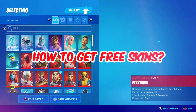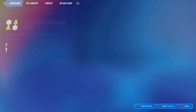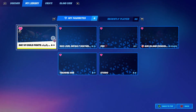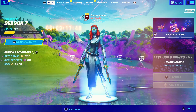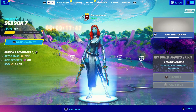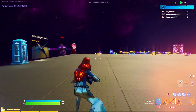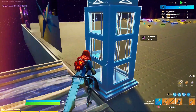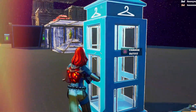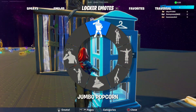Do you want free skins in Fortnite creative? I've got you. I'm going to equip Mystique and then select a game mode in creative that has a changing booth. Go ahead and start the game, and there it is — that's the changing booth I was talking about. I'm going to go ahead and build right there to protect myself from getting shot.